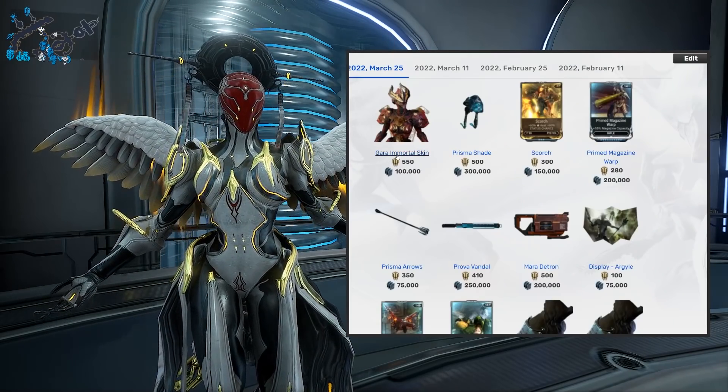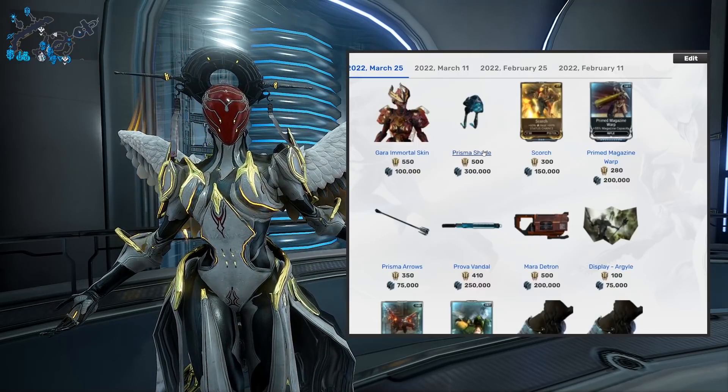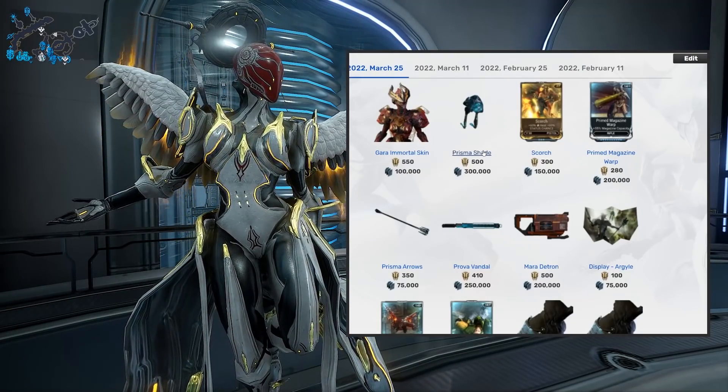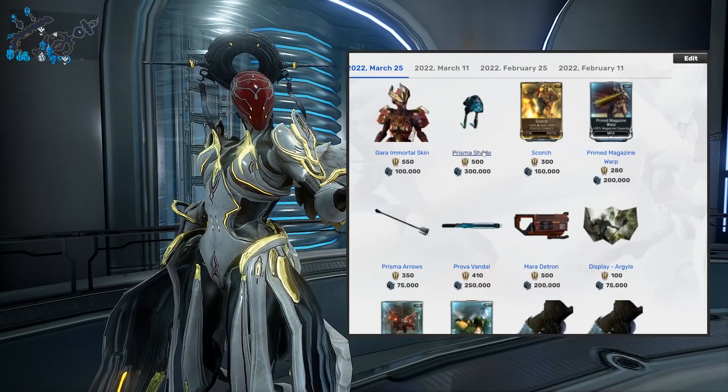The brand new item for console is going to be the Gara Immortal Skin — rejoice, Gara fans! You also get a Prisma Shade, the best version of the Shade. Do you use the Shade? Not really, but hey, it's the best version — prior one on this one.